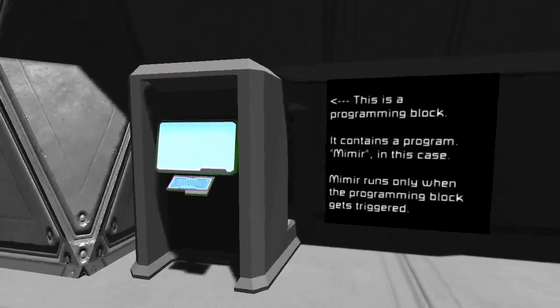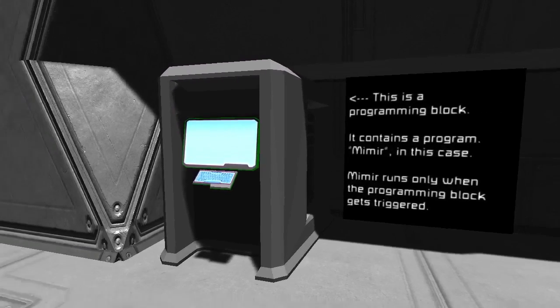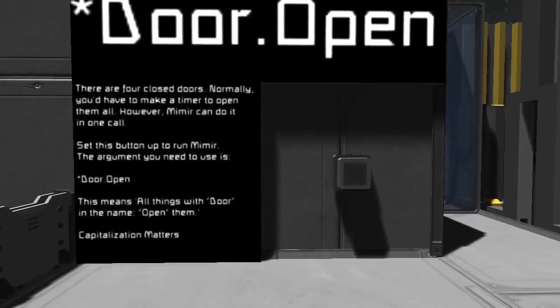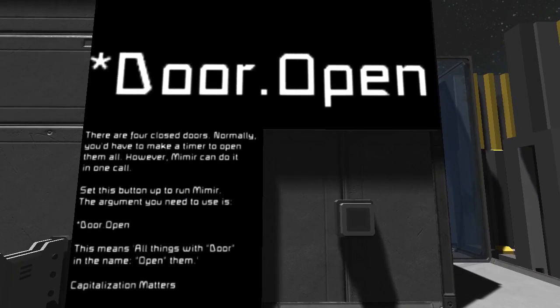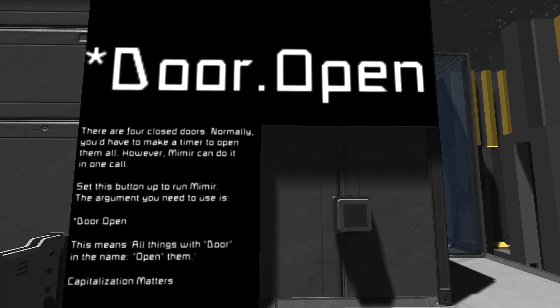The idea is that this programming block already has Mimir in it, and Mimir will get run whenever you tell it to be run. Over here we have a button, and you should make this button run Mimir with that particular argument. The idea is you are going to learn a little bit about what Mimir can do.